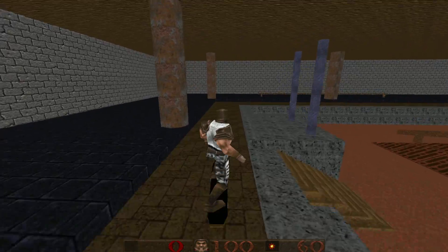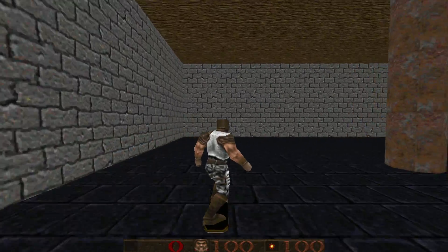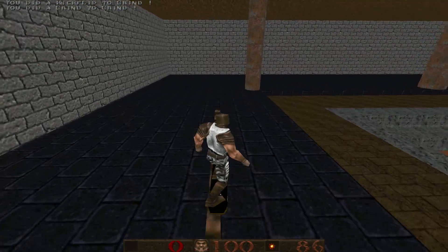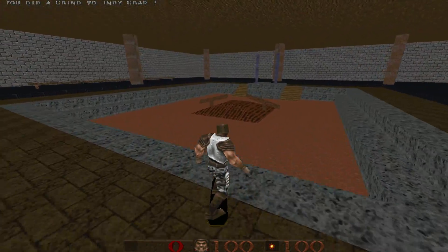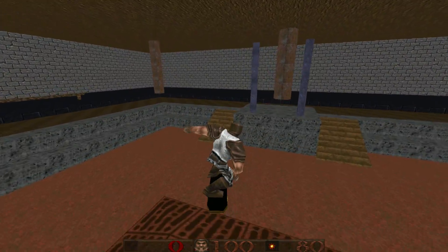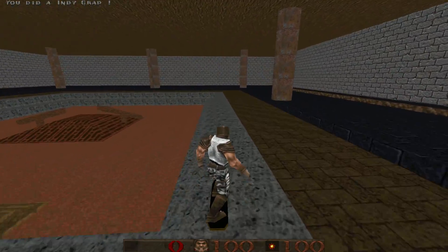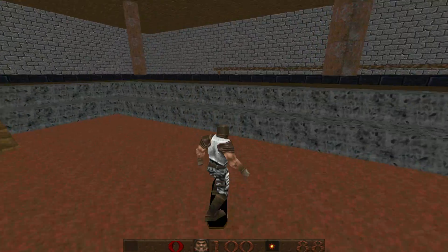I think it's high time someone gave Kickflip Quake a fresh lick of paint — it's been nearly two decades, and that's plenty of time to add a few bells and whistles, like a more robust combo and scoring system. As far as I know, this doesn't really track scoring. I couldn't speak for multiplayer — which is a possibility with this mod — but there's no real way to track how well you've been doing in any given map.